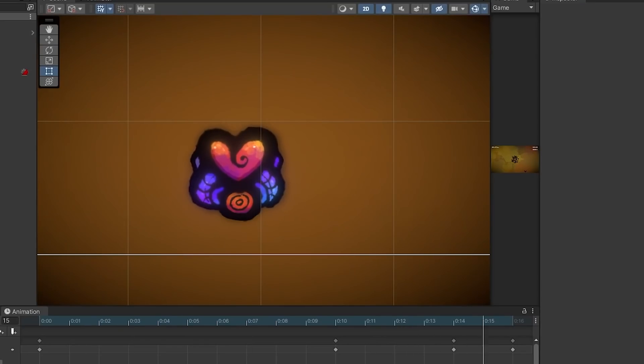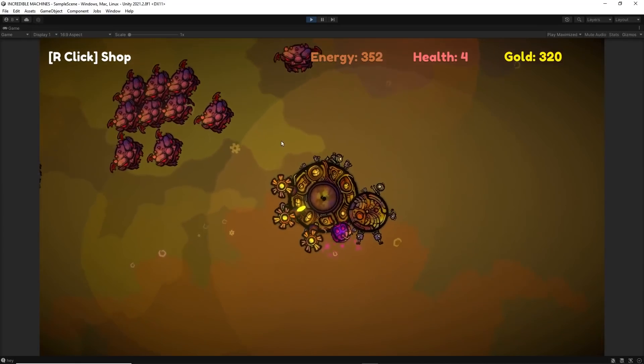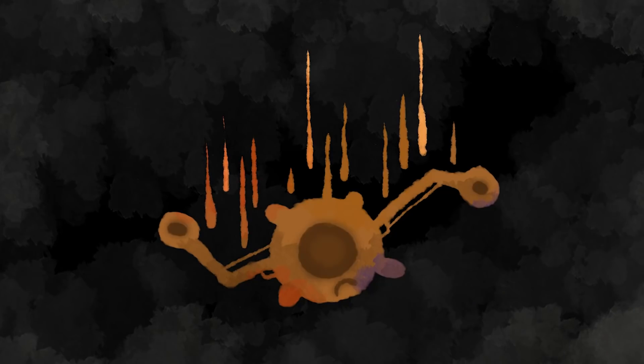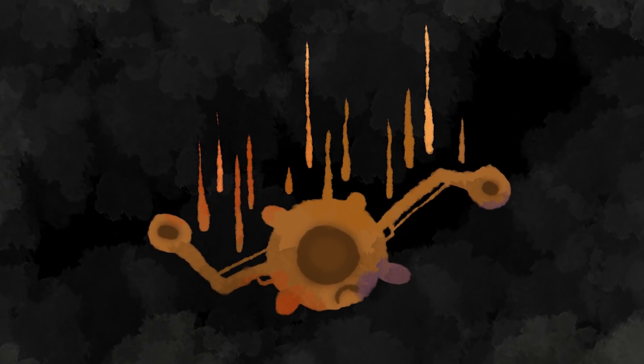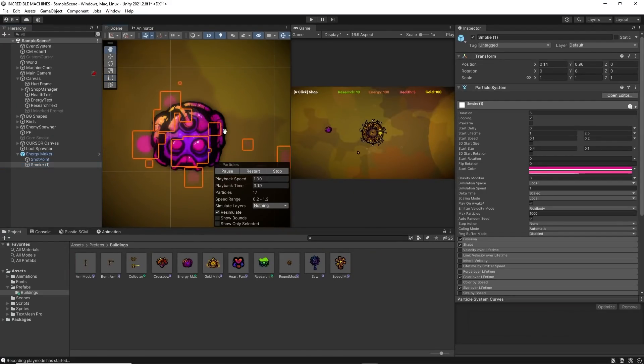Back to energy — each building and extension will consume a certain amount of energy every second. When you reach zero energy your ship will stop functioning. Whether or not this means game over isn't certain yet. For now the ship simply gets pulled down by gravity. Of course I then made energy makers which counteract this slow dramatic loss of fuel.